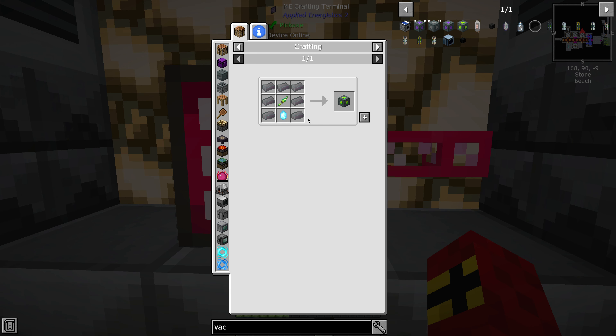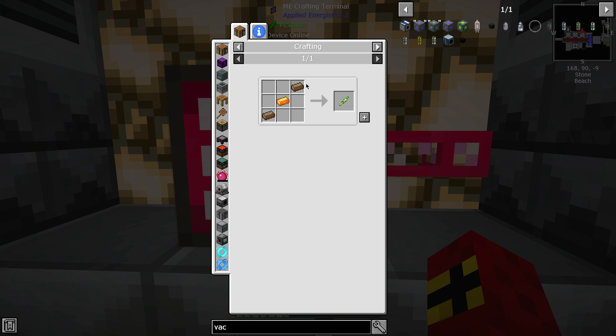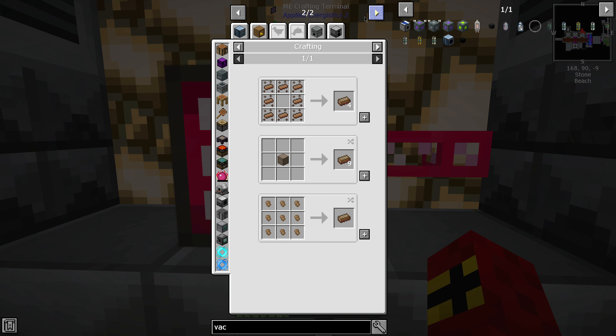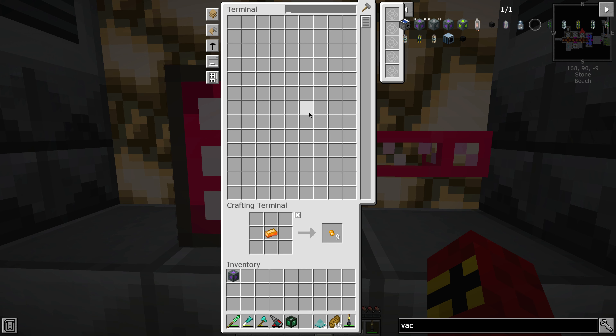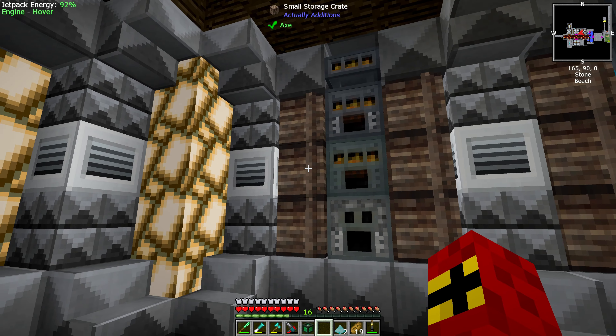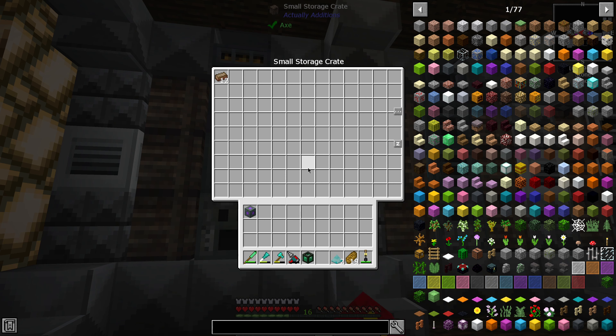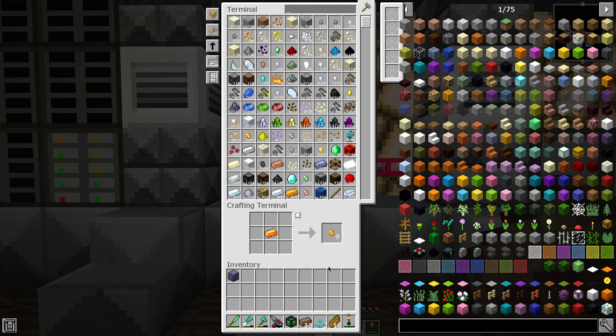We're also going to use this XP vacuum. The experience rod requires solarium — do we have any solarium? We do not. Solarium isn't that difficult to get — we've covered this before, but it's just soul sand and gold in the alloy smelter. And just like that our solarium is being made up. We've got quite a bunch making up, so we should have plenty left over. We've got enough for this XP vacuum already.